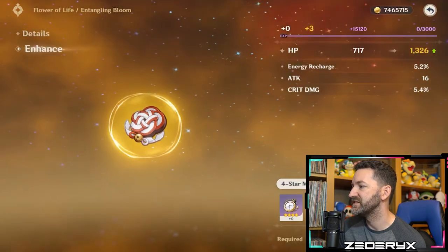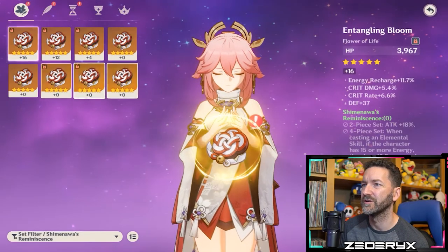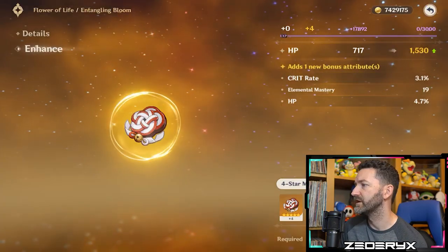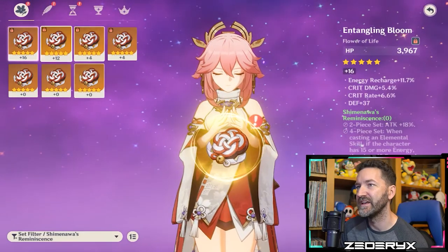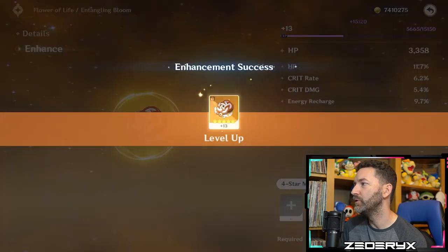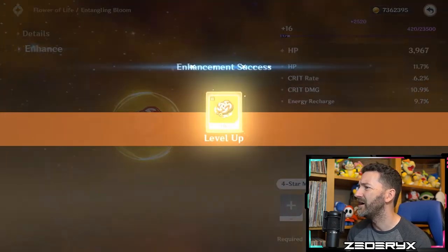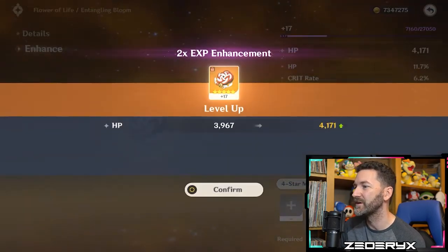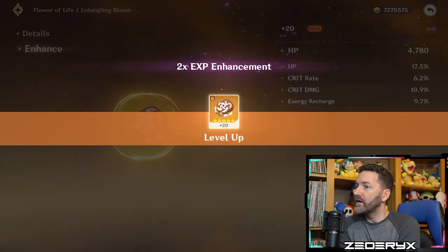Checking other pieces for fourth substats: attack percent rolls on one — not useful; defense rolls on two more — garbage. Settling on one piece that has a bit more viability with crit rate and looking for more crit damage. At plus sixteen, crit damage rolls in — that turned out decent. Taking it to plus twenty as the piece I'll have to settle on — the last roll gives HP. That hurts, but I think this is where we're going to land for the sands.